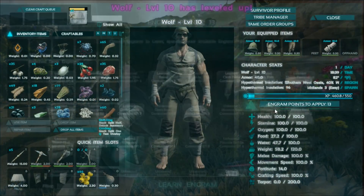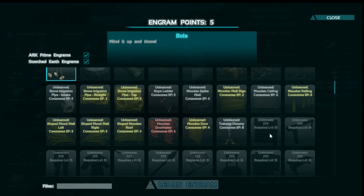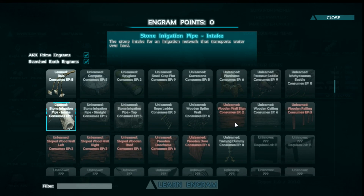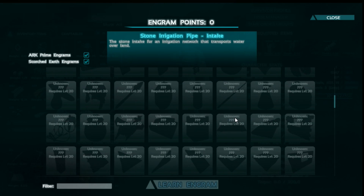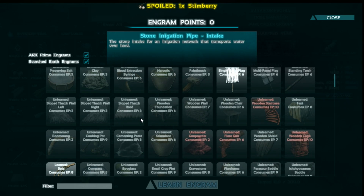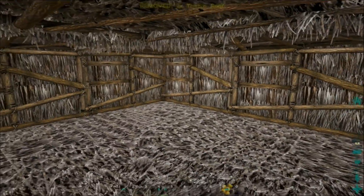Let's see what we're going to do — more weight. Level 10 — we need the bola, and we need to start getting all of the irrigation stuff. We're going to need the incline ones as well. Stone irrigation pipe incline and tap. We got intake, straight, and tap — we'll figure it out. Come in — one, two. This looks very claustrophobic and very bland, but this is going to do for now.